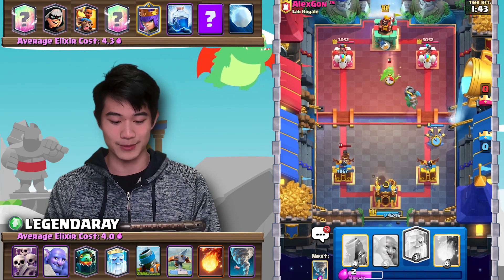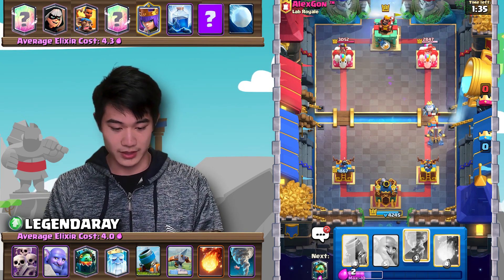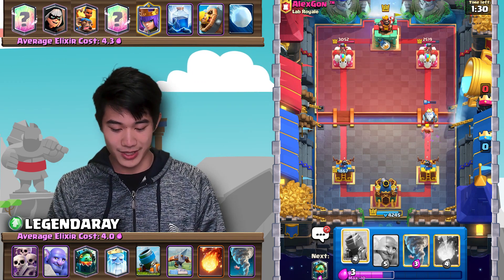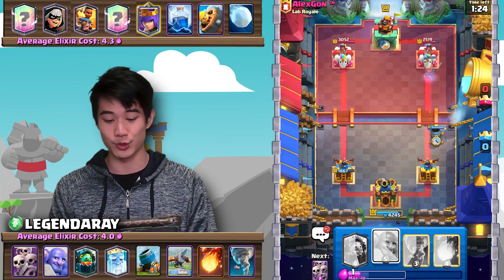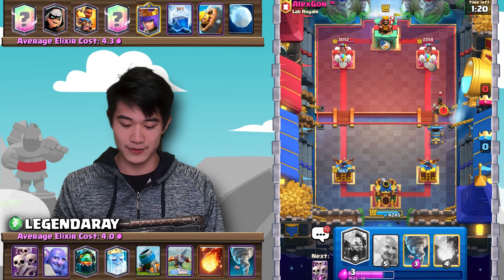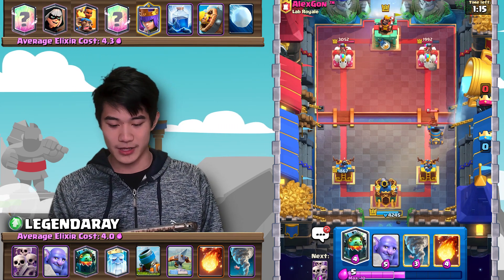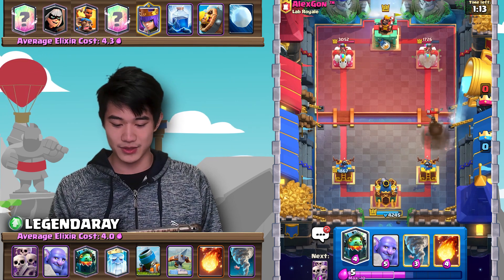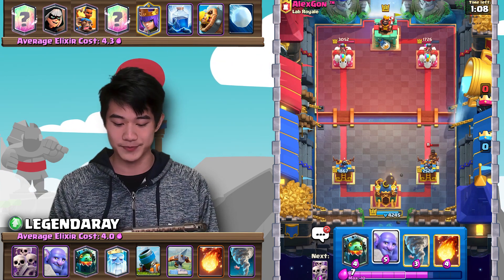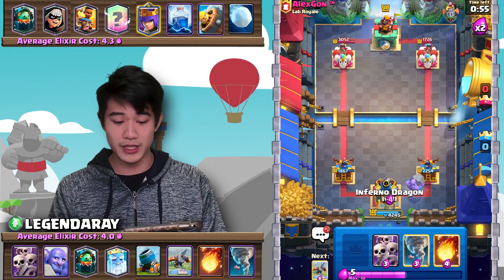We're just going to tank that damage and go for the kill with the Expo. We do get a slight Expo connection, but not that much. Let's just Mortar here. He doesn't have too many heavy counters, so I might just ignore this Ram Rider. I do have an activated King's Tower and can afford to take a good amount of damage. The opponent does have Lightning, so that is something we have to be careful of.